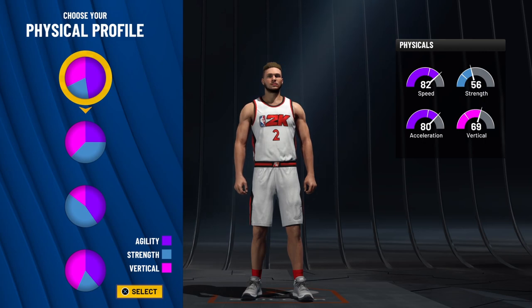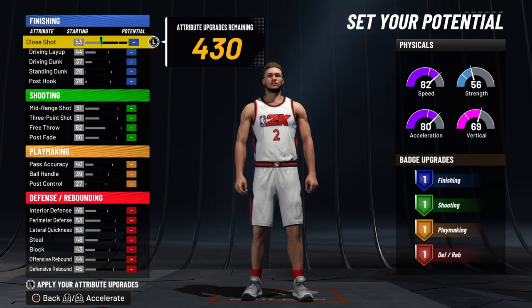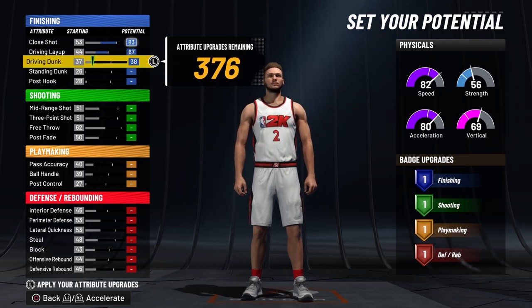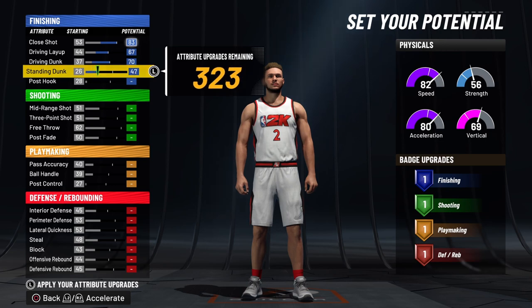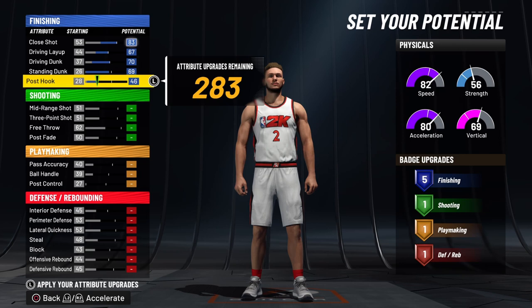For your physicals, I recommend going with the very first one, the most B, because you are going to be a taller build. Now on to your attributes: for your close shot, put it all the way up to an 83. Driving layup all the way up to an 87. Driving dunk all the way up to a 70. Standing dunk all the way up to a 73. And your post hook up to a 48 to get you the 7 finishing badges.